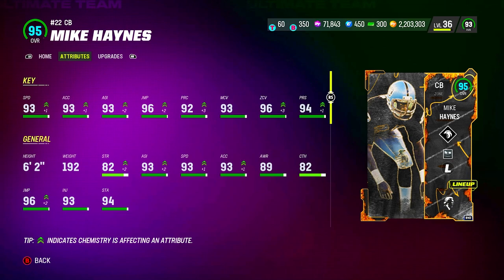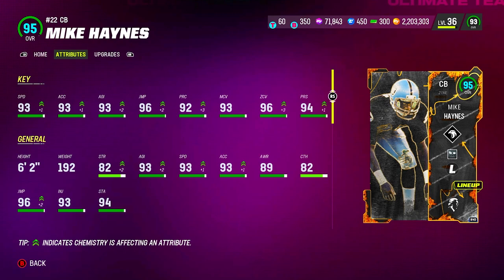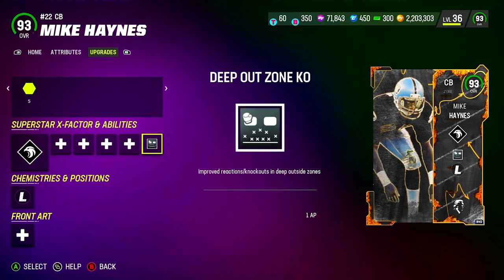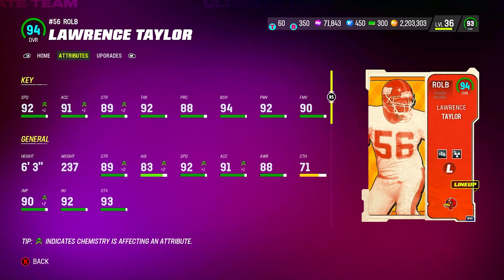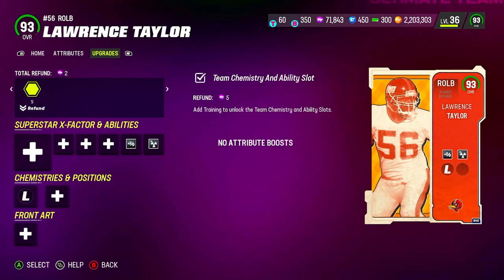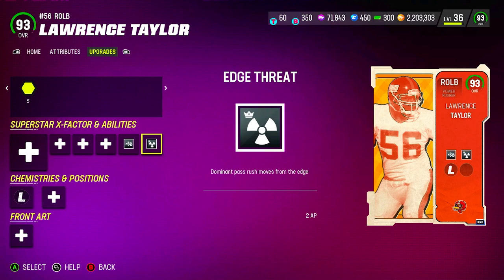Mike Haynes, one of our safeties — 93 speed, six foot two with 96 zone, 93 man, 96 jumping. This card is just a freak. Zone Hawk as his ability, and one AP Deep Out Zone KO. Lawrence Taylor, one of our edge rushers — six foot three, 92 speed, 91 Accel, with 94 block shed, 92 power move, and 90 finesse move. We are using his discounted abilities: one AP Double or Nothing and two AP Edge Threat.